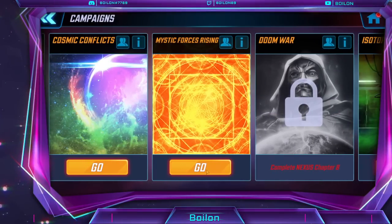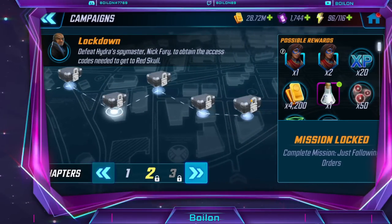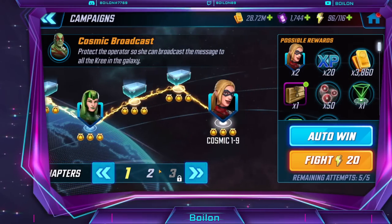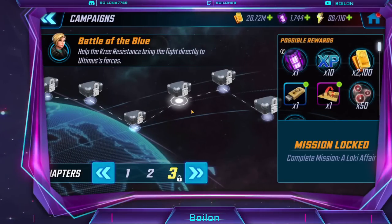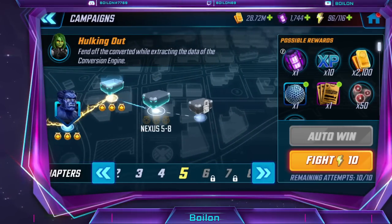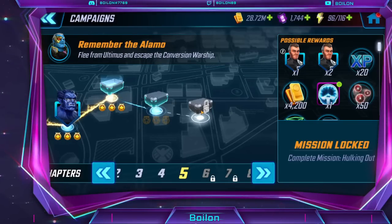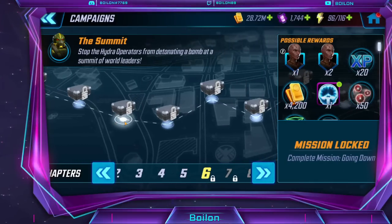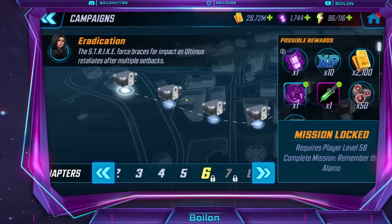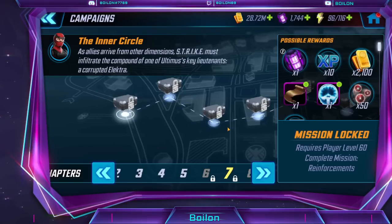For my campaign farming outside of ISO 8 — for Mystic, I'm waiting to get into Mystic 2 where Miss Marvel is at node 2-6. For Cosmic, I'm not actively farming anything right now. For Nexus, I'm stuck on node 5-8 because it's a really dumb node — there are so many Hulks and you have to protect a S.H.I.E.L.D. operative agent, and it's almost impossible because I don't have a tank. In Chapter 6, I'm looking for node 6-3 to farm Okoye because I really want to start farming her ASAP. That unlocks at level 58, which is just around the corner.